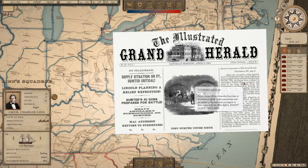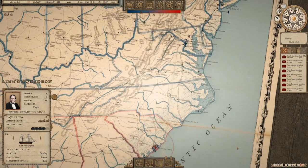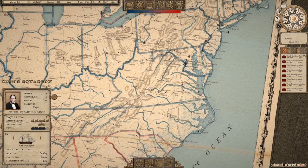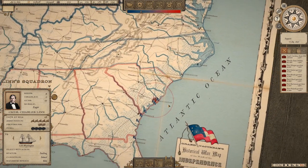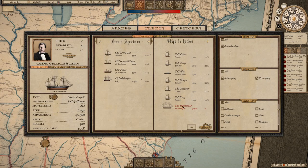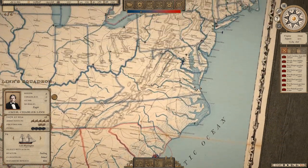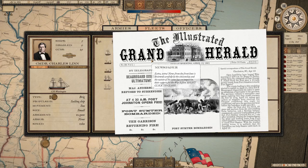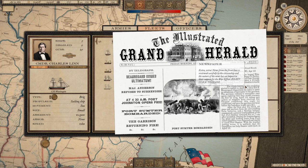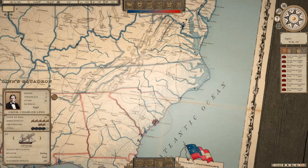Supply situation at Fort Sumter is critical. Lincoln is planning a relief expedition. Major Anderson refuses to surrender. We have four ships and 25 guns in Charleston Harbor. The CSS Shenandoah still hasn't started building — not sure if we need to import certain materials or if we lack the technology. Then: Beauregard issues his ultimatum, Anderson refuses, and at 4:30 AM Fort Johnston opens fire. Fort Sumter is bombarded and the garrison returns fire. I believe we are at war.